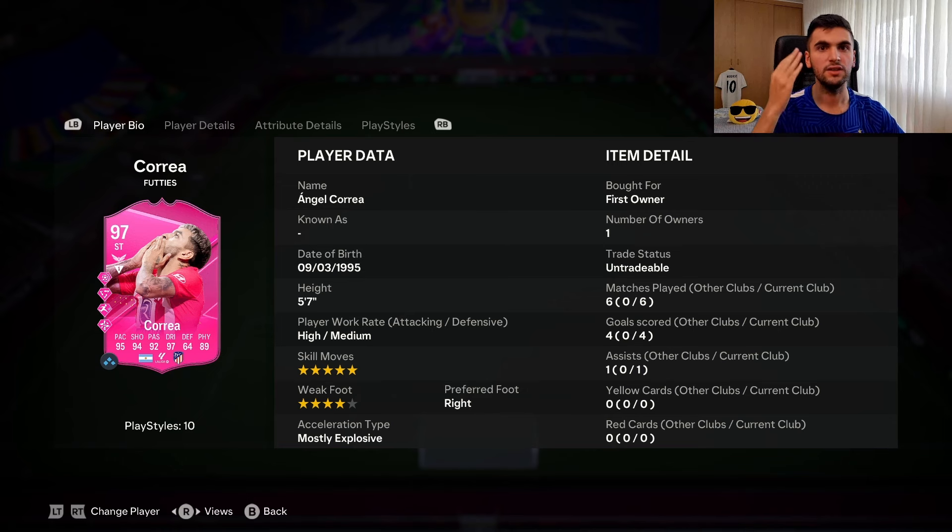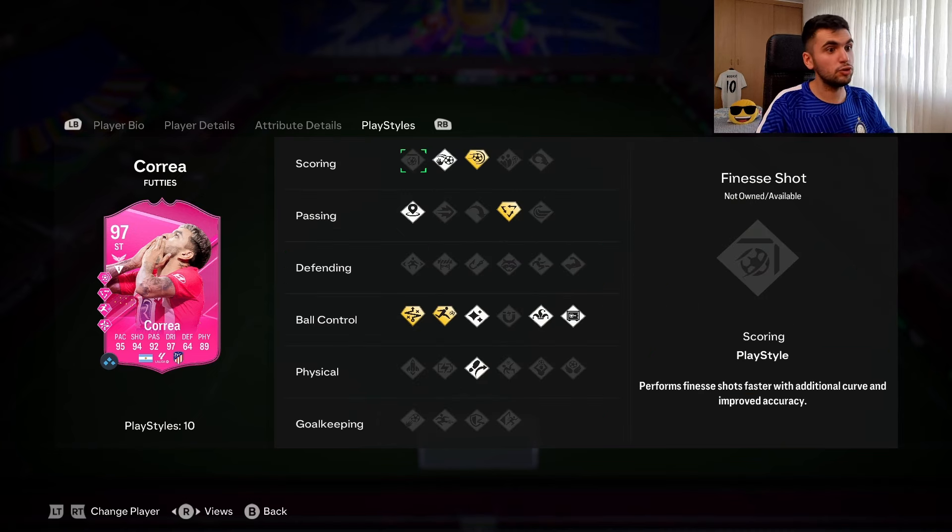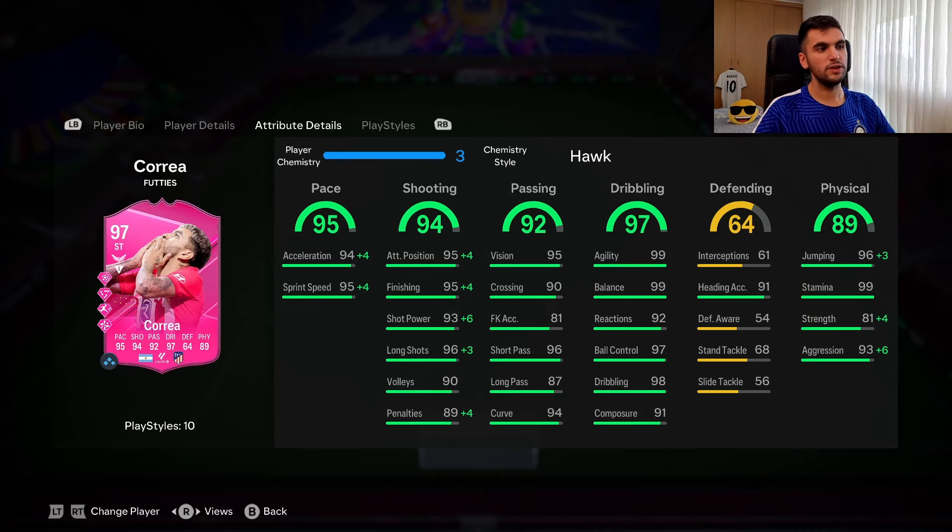I played this card for four games and I'm very disappointed. He has potential, but he lacks height and some key play styles he really needs — specifically first touch and quick step. For 40 wins, I don't recommend doing this objective at all. It's a waste of time, unless you want the three packs from the objective, which are quite good. But the players aren't fantastic, and neither is he. This card is similar to his flashback from two months ago.